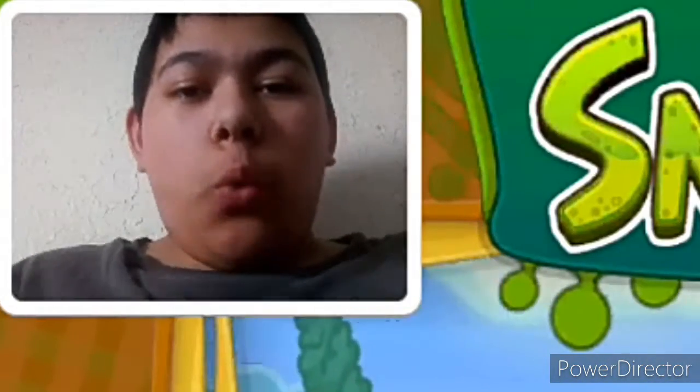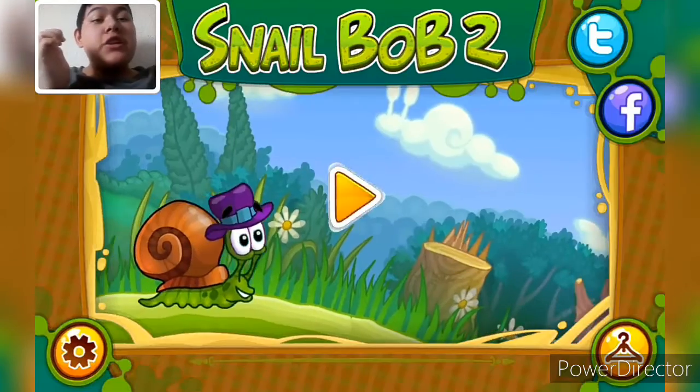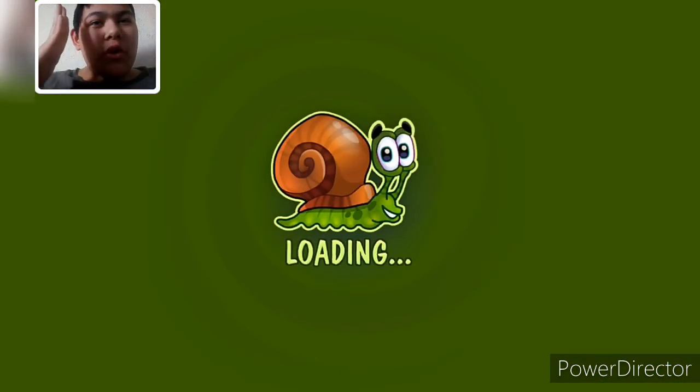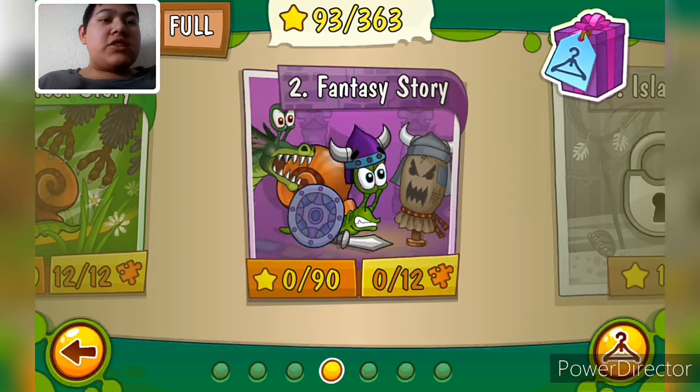Hello everybody, my name is Justin Anglin, and welcome back to Snail Bob 2. So in the last video, I had finished with Bob's fourth story, and today we're going into Fantasy Story.